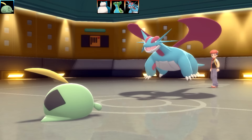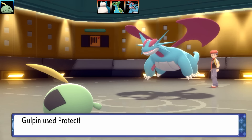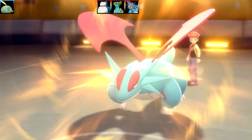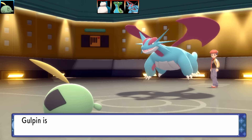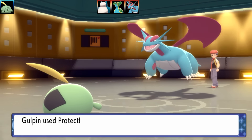Its health, attack, and special attack are good. It's just that its abilities don't really do much, and it's just a Poison type — that's it. So here's a question: if you had to do something to improve Swalot, what would it be? Would you add another type? Would you give it a new move? Let me know what you think.